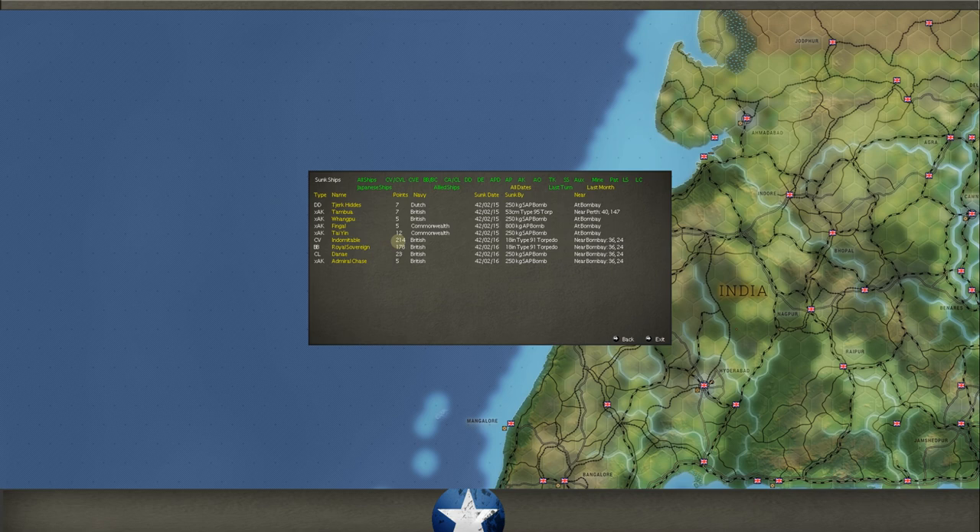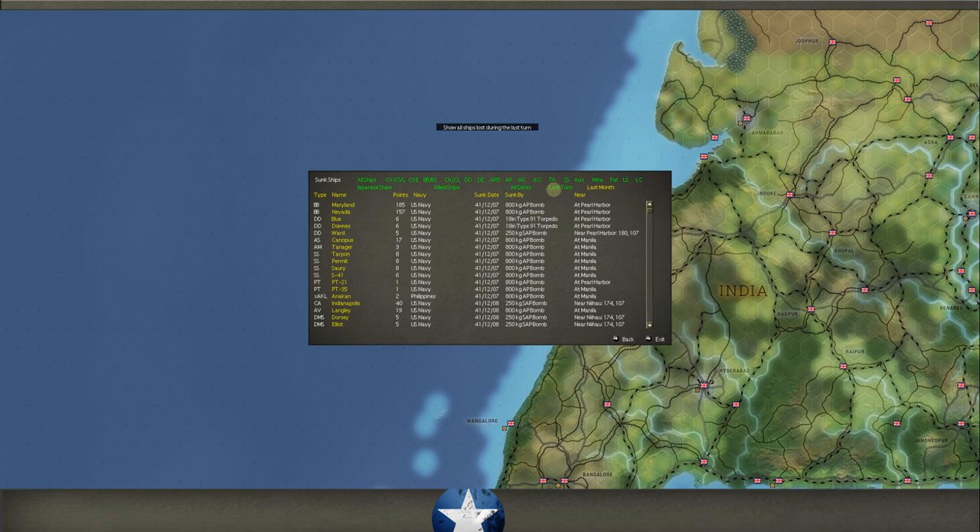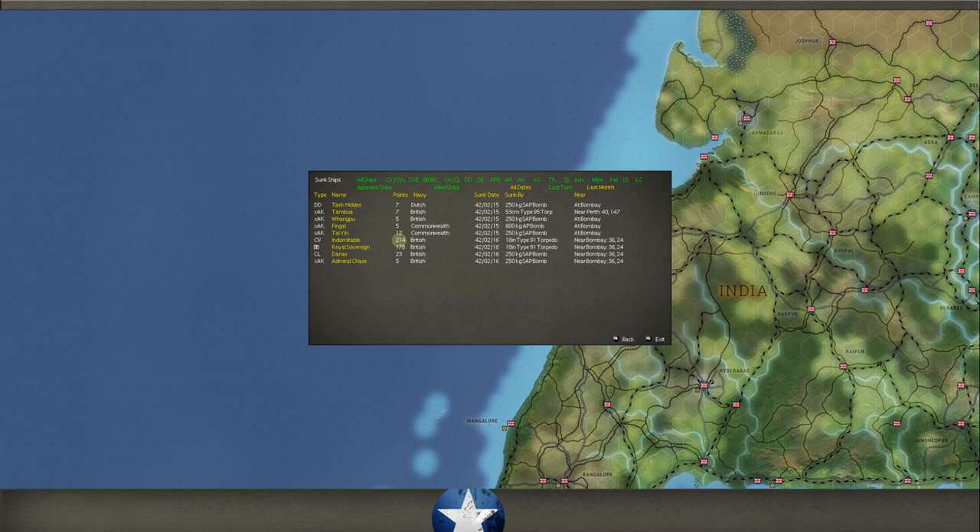When you have a ship that goes down with planes on it, those planes go down with it and it shows as destroyed on the field — that's what those were. We only had 20 destroyed on the field, so some got up and around, and as a matter of fact some are in Bombay now. We'll have to get the fighters up on CAP. The Indomitable: 214 points.